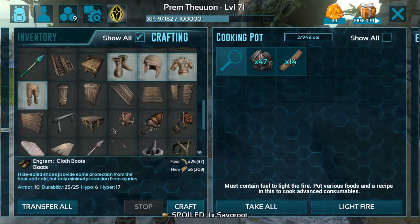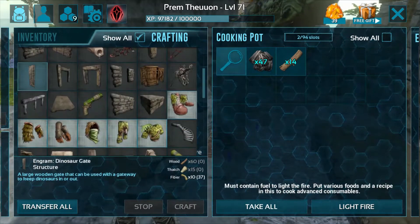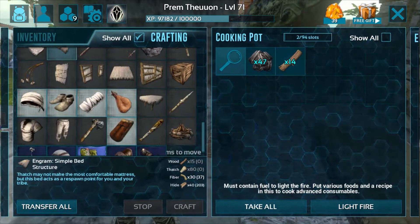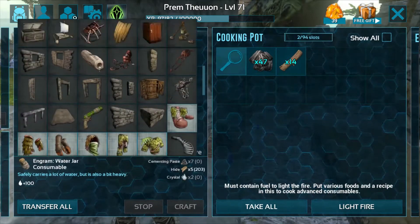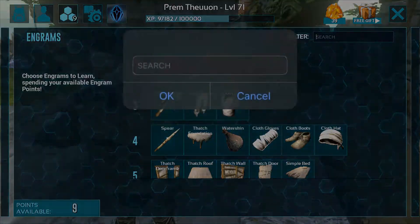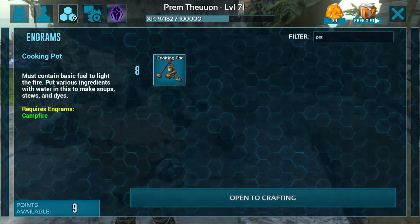We will make Rex Kibble in the cooking pot. We should be looking at the cooking pot. There are limited items shown here, so let's check it out by search. We can search the pot — this is a cooking pot.